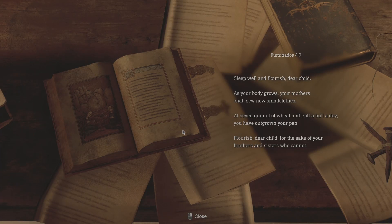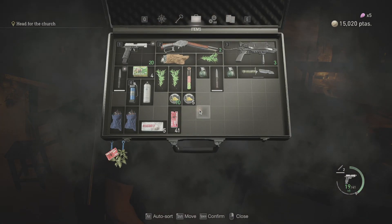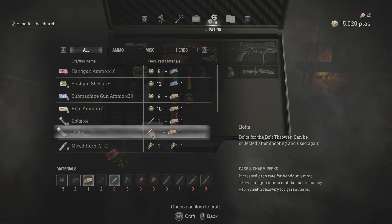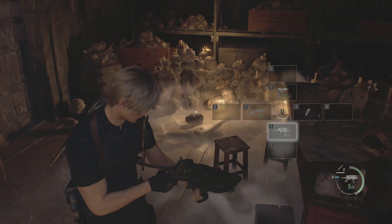Actually you can look at the documents first. 'Sleep well and flourish child, body grows. Your mother shall see new small clothes. At seven quintal of wheat and half a bull a day you have outgrown your pen.' This spray is magical — I guess I can make more crossbow bolts, or more submachine gun ammo which would be a lot more useful, or rifle ammo, but I don't have any of those guns.